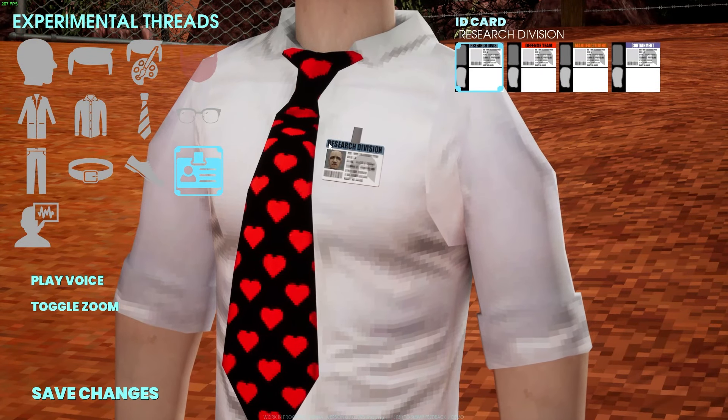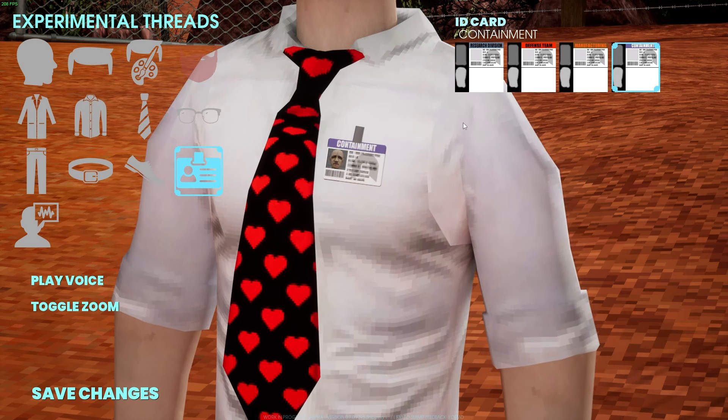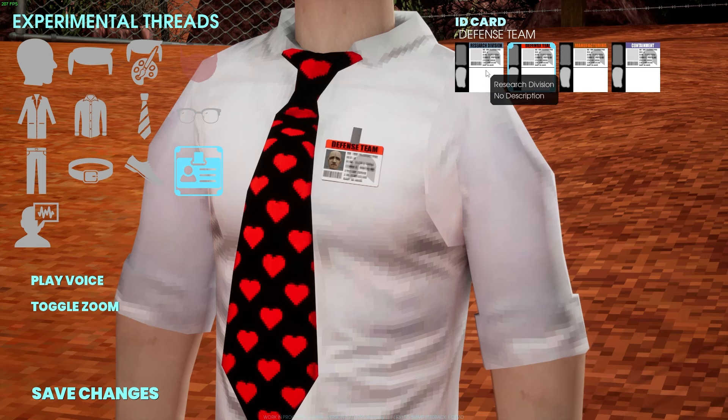And then the ID card. You get to pick whether you're part of the research division, defense team, manufacturing, or containment. Pretty cool.